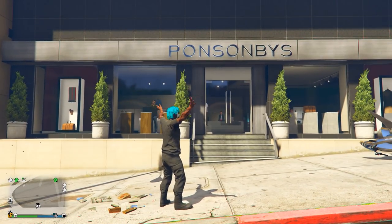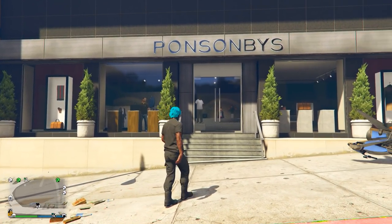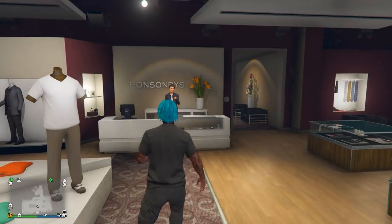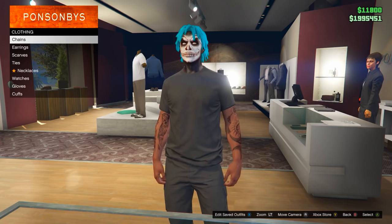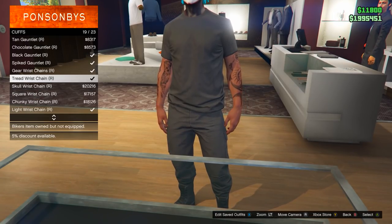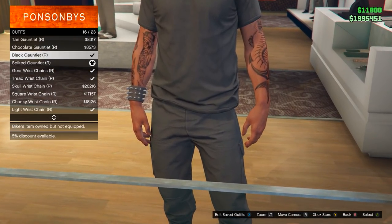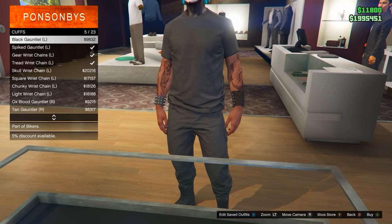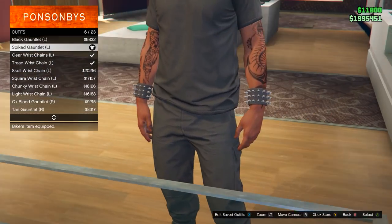To begin with this outfit, first come to any clothing store on the map and head inside, then go over to accessories. Go down to cuffs and equip any cuffs you want — I'm going for the spike gauntlets. Make sure you equip them on both arms.